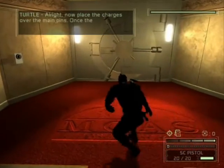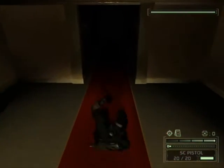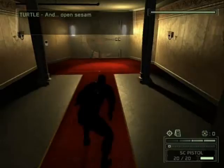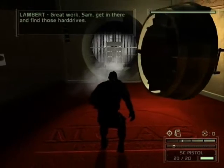Now place the charges over the main pins. Once they're all in place, well, I'm sure you can figure it out. And... open the second vault. Commander, we're in. Great work. Sam, get in there and find those hard drives.